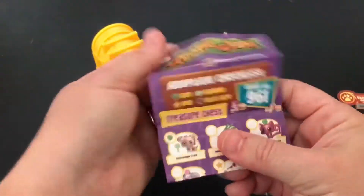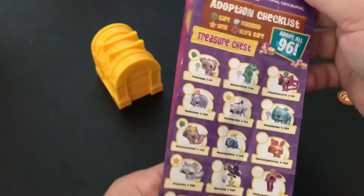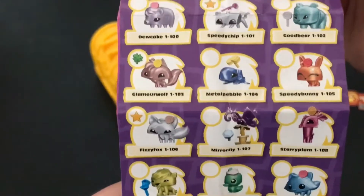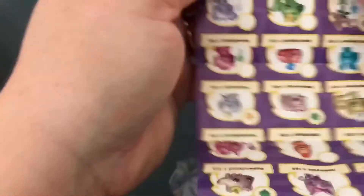And this is probably a list of the characters or animals. There's 96, it says. I love all their colors and their names. Very cool.